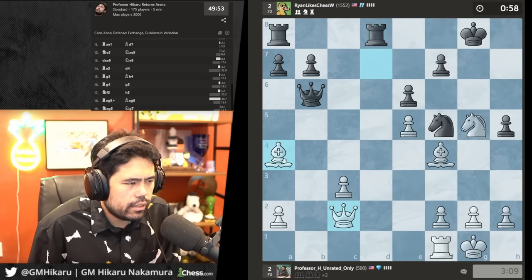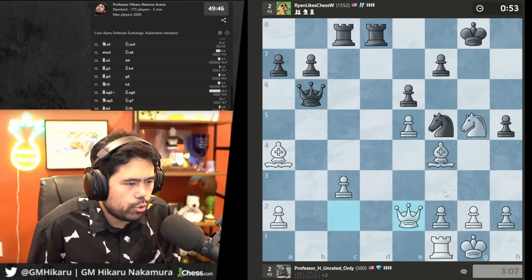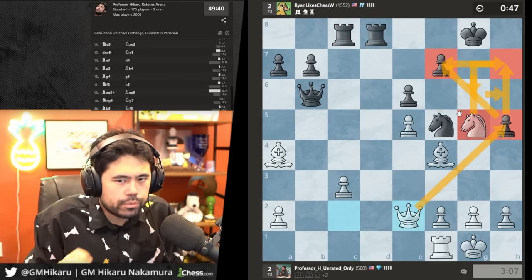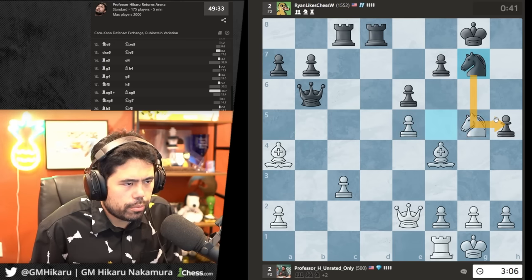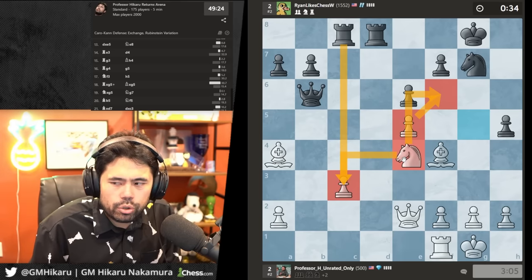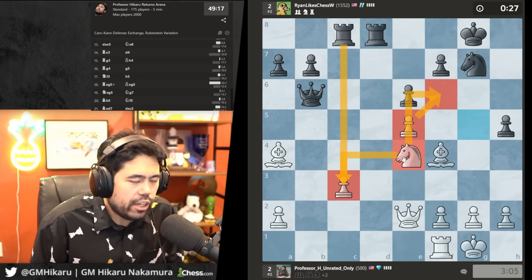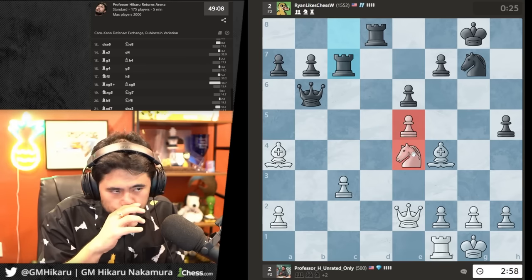I drop the bishop back — no reason not to. Slowly bringing everything over to the kingside, going for checkmate with the right triangles as well. He goes there to guard the pawn. I bring the knight back, guard this pawn, but also threaten knight f6 to create a bastion with the knight. I'll go bishop h6. Then check and mate.